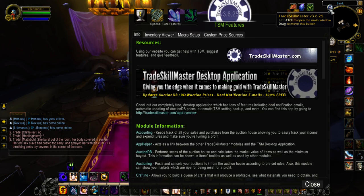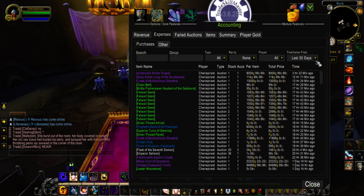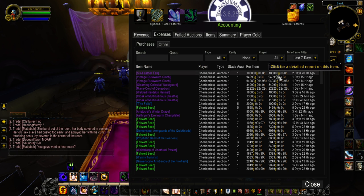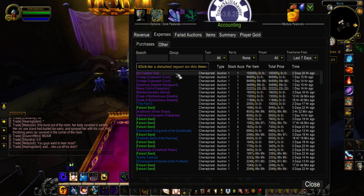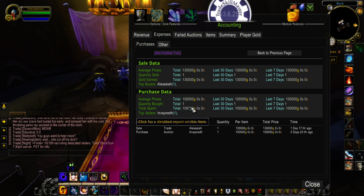Everybody always wants to see profits, so I'll show you an example of my accounting for expenses for the past couple days — let's look at the last seven days. The most expensive item I bought was a Six Feather Fan, 860 item level. I dropped 100k into this item and then if you click on it, I ended up reselling it for 130k, so I ended up making a 30k profit.